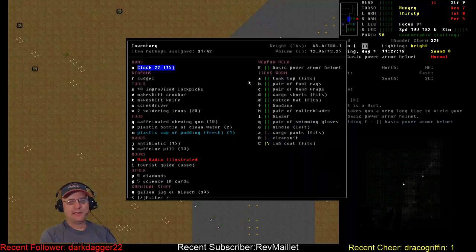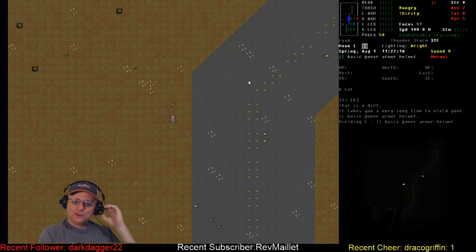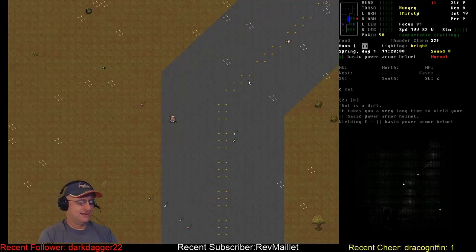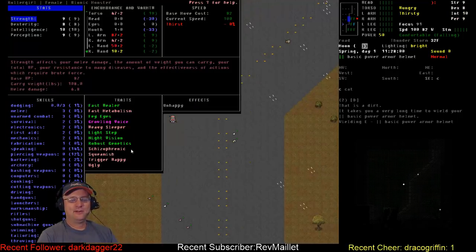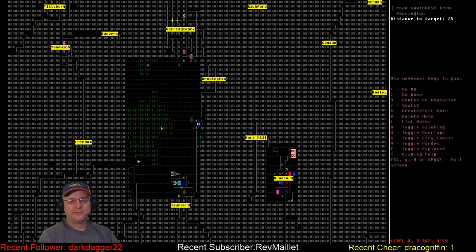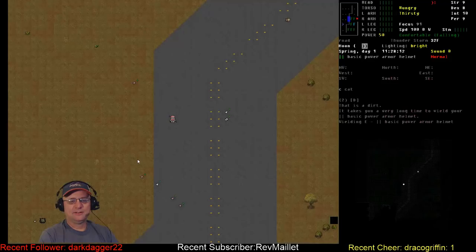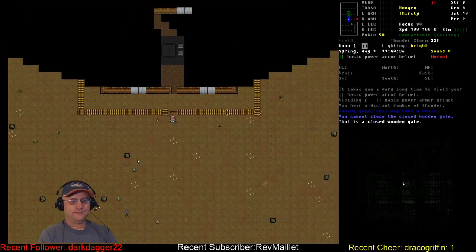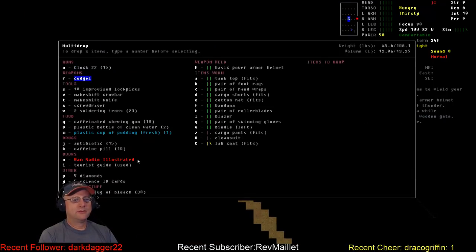I am wielding my power armor helmet creatively. The rollerblades are built into her feet — the storyline I'm going with. She's a bionic monster who had little rollerblades built into the bottoms of her feet, so she can't remove them. They prevent her from wearing any other footwear, but that's the reasoning behind it. Pretty crazy start — let's go ahead and store this stuff in the cabin.